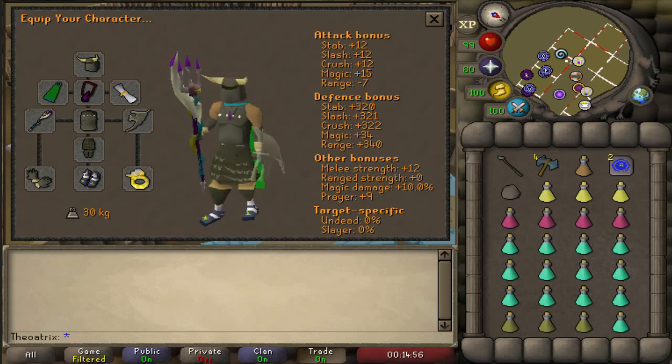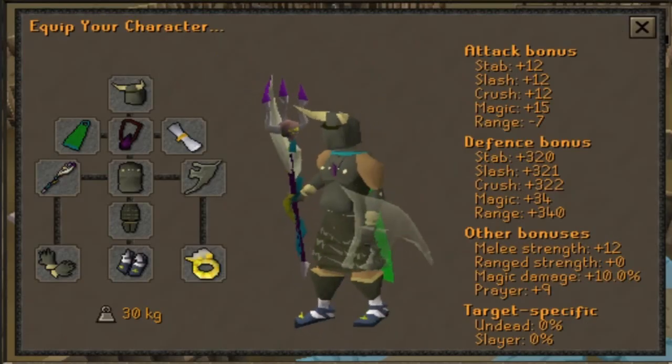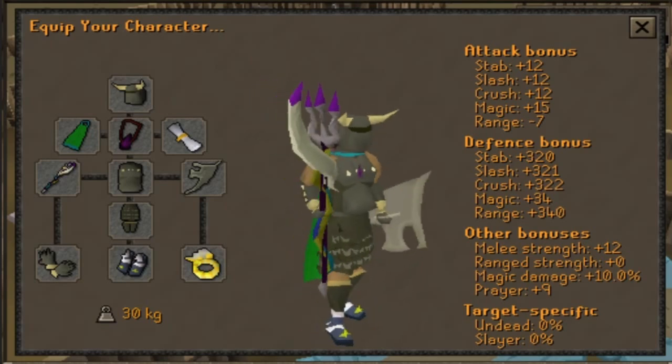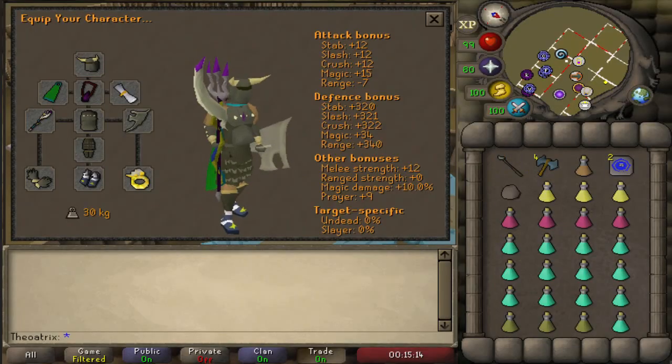The best weapon to use at Rex is a trident. If you don't have a lot of money, you can buy an uncharged trident on the GE for like 50k and then charge it with 200-300 charges just for one trip at Rex. The two things you need to focus on are magic damage boost — so the occult necklace — and prayer bonus, which is very important at Rex, especially if you have a low defense level.